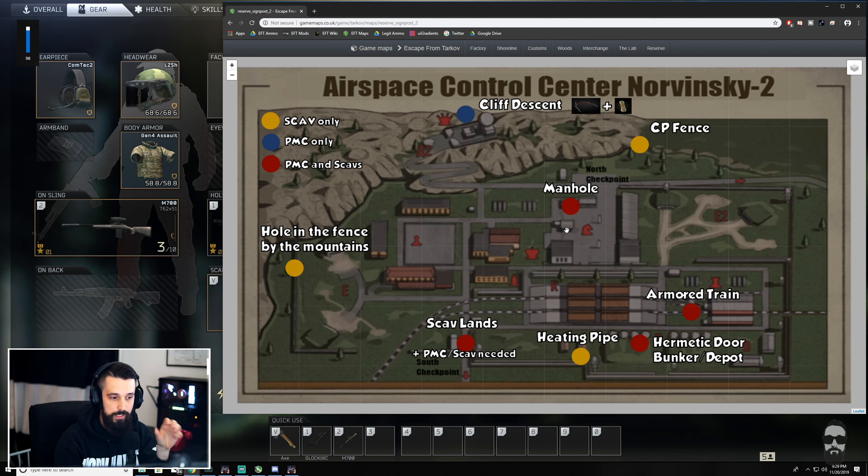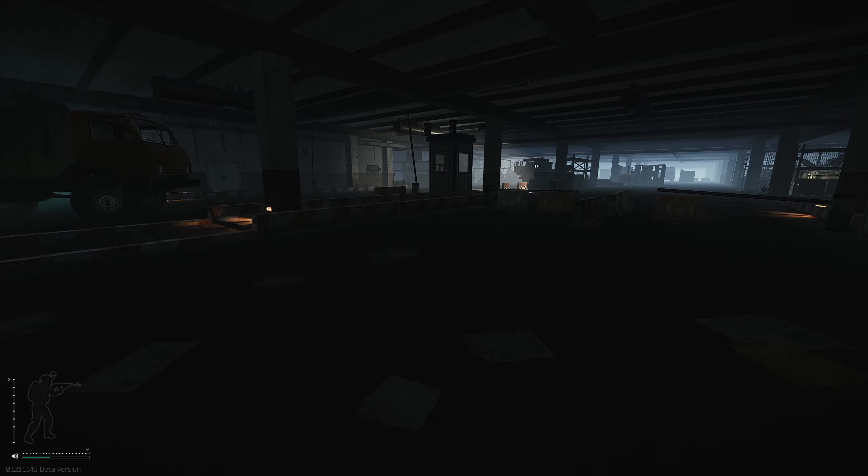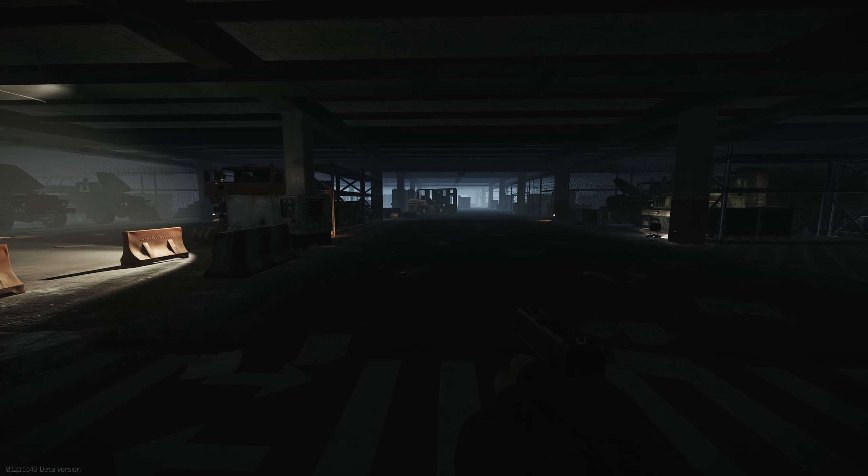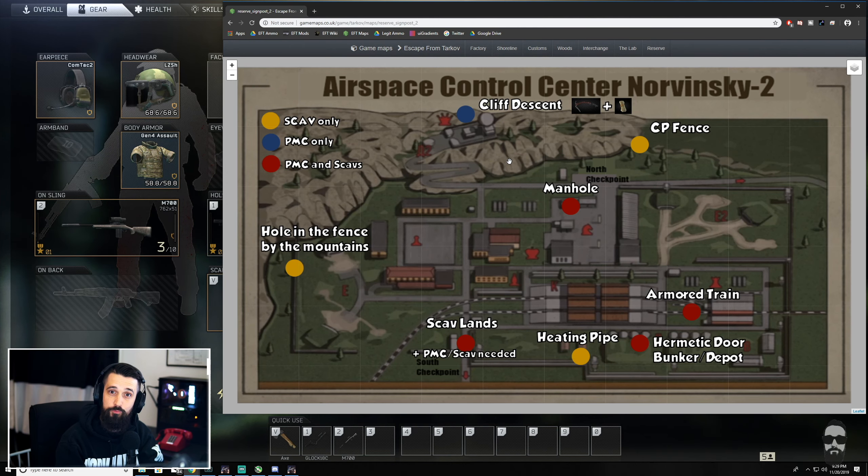There are actually entire underground sections to this map. Down at the bottom with these bunkers you can go underground — it's also accessible from the train station — and there are several locked rooms down there with loot. On the Pawn building side of the map there's also underground access all the way up to the radar tower via a huge spiral staircase. It's not represented on the surface map but it's really fun to explore and use for repositioning.